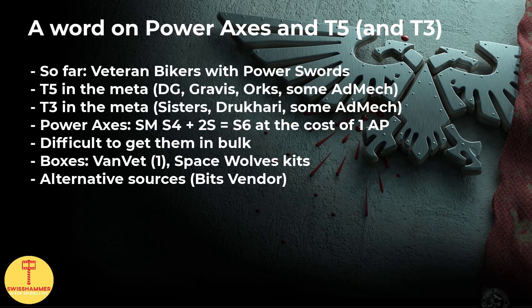So what's the deal with power axes? Basically, so far into 9th edition, it was common to run the power swords on the veteran bikers as a cheap upgrade over the regular chainswords. This compensated somewhat for the lack of extra attacks compared to Outriders on the charge. However, as you guys have no doubt heard by now, AdMech is a thing and Orks are going to T5. This means that the plus 2 strength - putting your marines up to strength 6 instead of 5 - is preferable in these matchups and the loss of 1 AP is well worth it.